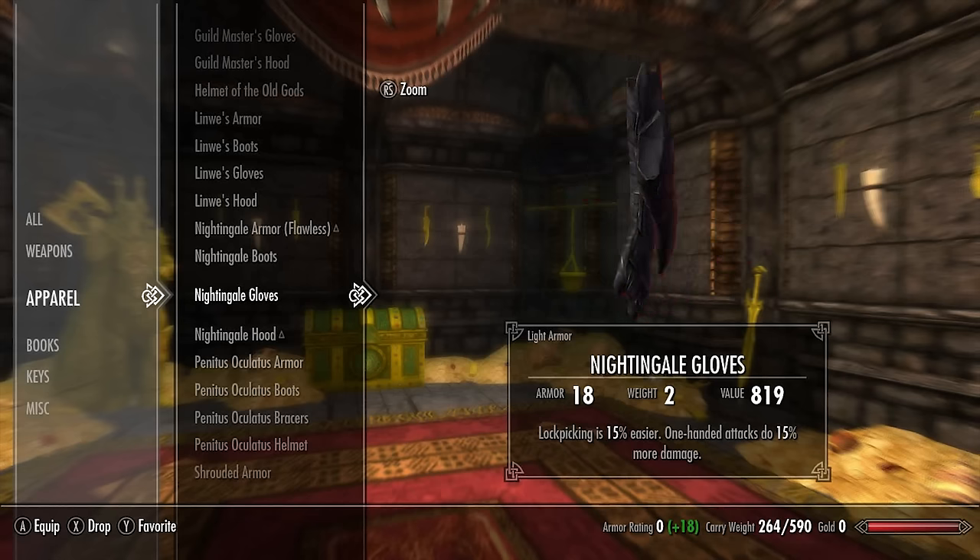For Skyrim's last unique light armor set we have the Worn Shrouded set. The Worn Shrouded armor has a base armor rating of 20. The Worn Shrouded boots have a base armor rating of 3. The Worn Shrouded gloves have a base armor rating of 4 and backstab does double damage — the only enchanted piece in the set, and a very useful one. The Worn Shrouded cowl has a base armor rating of 8 and no enchantment. That concludes the unique light armor sets.